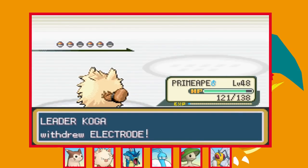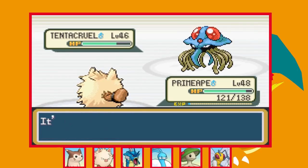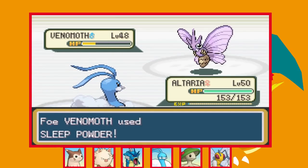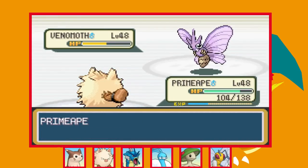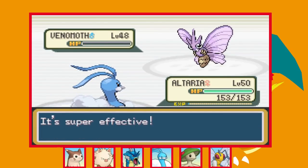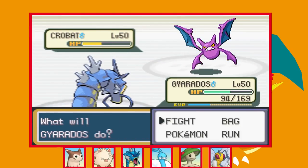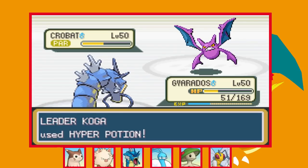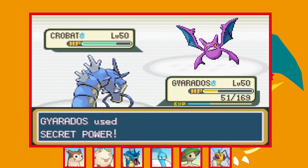I go for Low Kick to finish Electrode but it actually swaps out into Tentacruel. Low Kick doesn't do much so I use Dig, and to my surprise we actually outspeed — the Dig lands and takes it out. Next is Venomoth so I swap into Altaria and Aerial Ace does well over half. It lands Sleep Powder so I swap back into Primeape — bad idea as we get hit with a super effective Psychic, and it's a critical hit so there's no surviving that. I swap Altaria back in, now awake, and one more Aerial Ace takes out Venomoth. Now it's time for that dreaded Crobat — I swap in Gyarados for the Intimidate and a couple of Secret Powers bring it below half. We take a few Sludge Bombs thanks to the Intimidate, another Secret Power brings it to red and paralyses it, but of course he goes for a Hyper Potion and then a Full Heal to remove the paralysis. The very next Secret Power gets another paralysis though.